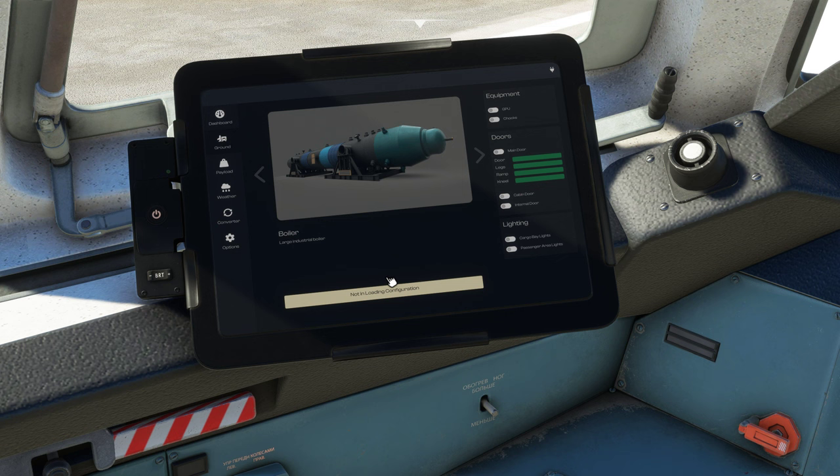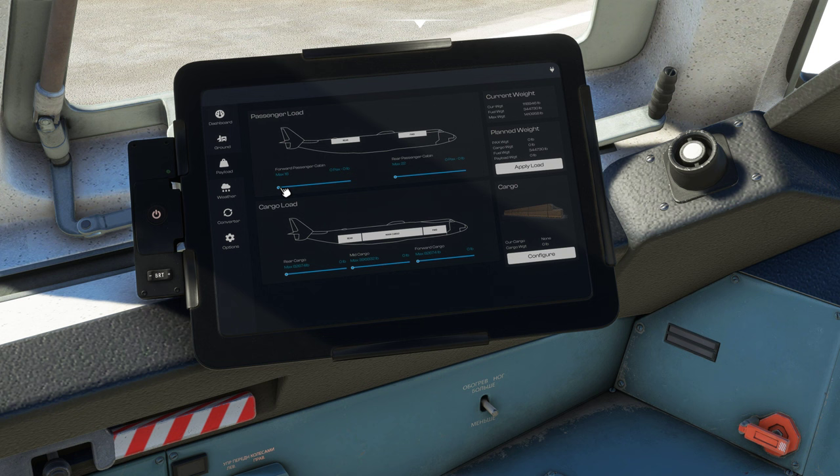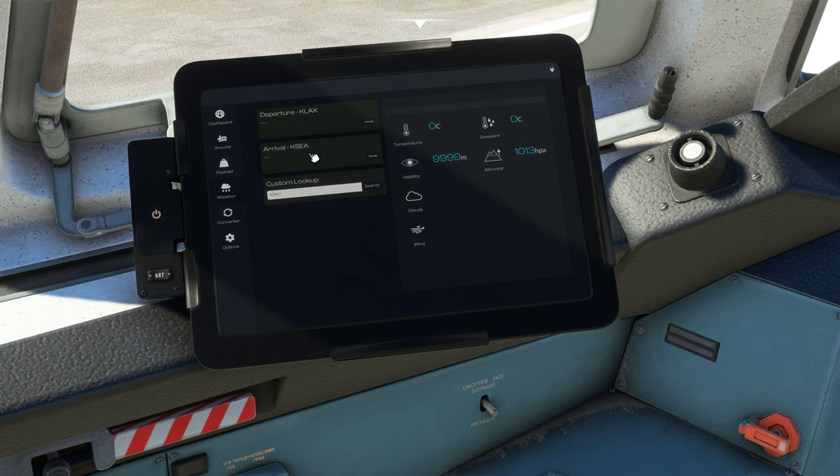Once the doors are open you can select different items that you'd like to load and just click right here to load them into the plane. I'm not going to go through that today because it does take a little while to open and close the door. You can also look on the payload screen and adjust your passengers in the rear and forward cabin as well as your cargo in the bottom with the actual weights right down here, and you can apply the load right here.